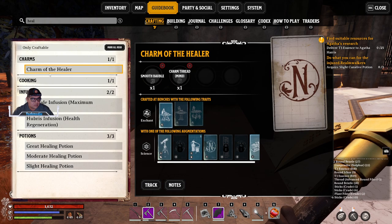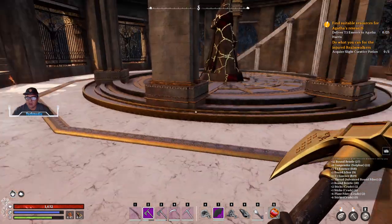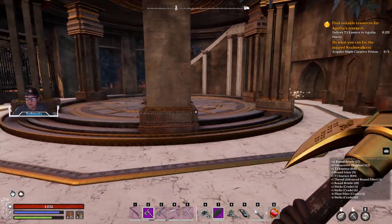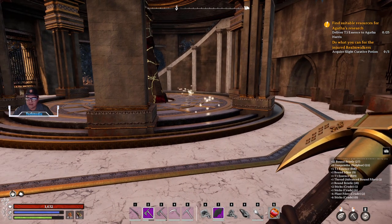Under Charms, Charm of the Healer — we can go to Notes, and you can always check this. Charm of the Healer causes the Warrior's attacks to heal their allies. So if I'm going through the Apex Dungeons and everyone's getting beaten up by the giant in the desert or the other two, we can make sure that when we land our hits, we heal everyone else up.